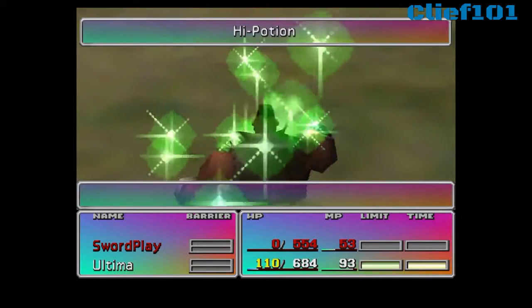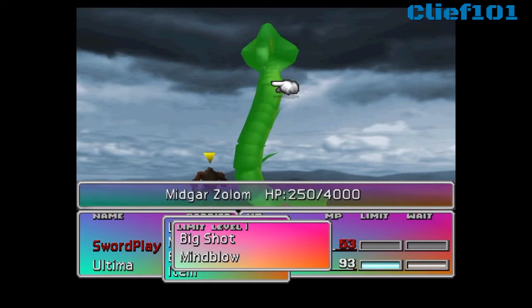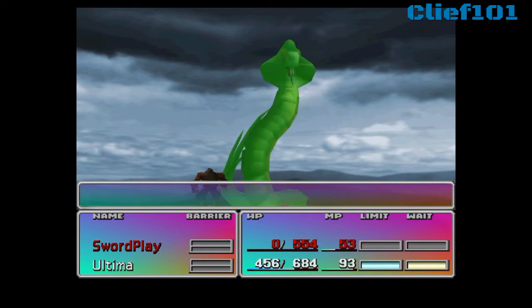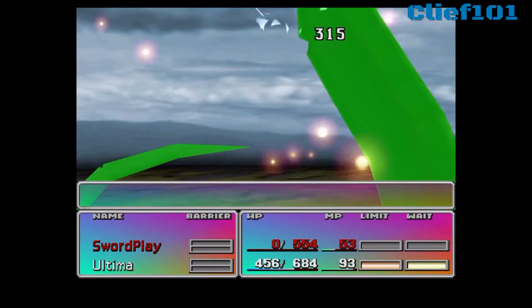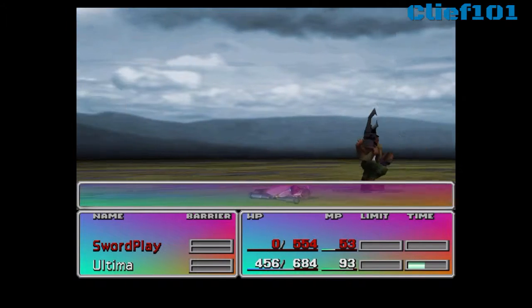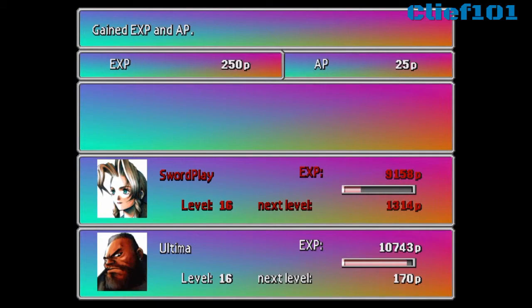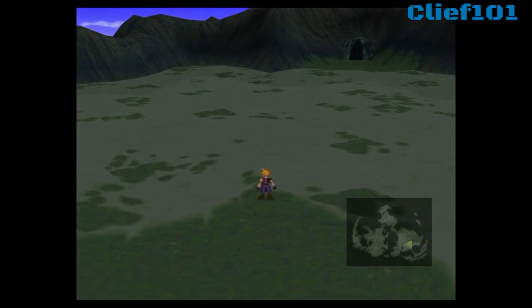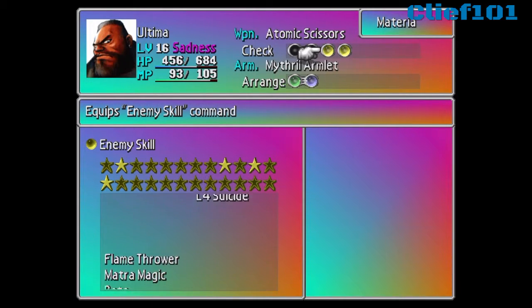Bang — 422 damage. Now I know Barret can take another attack because after Beta is used, the Midgar Zolom will use a counter attack. I've got enough health to play around with, so now I can take him down in one big shot. Bang. Now the reason you have to be able to kill the Midgar Zolom is that you cannot be thrown out of the battle or die — I mean it still comes up and says you have learned Beta, but it doesn't let you keep it. So congratulations — if you followed those steps correctly, you'll now see Beta within your enemy skills. Thanks guys for watching, I'm Cliff 101, have a good day, bye.